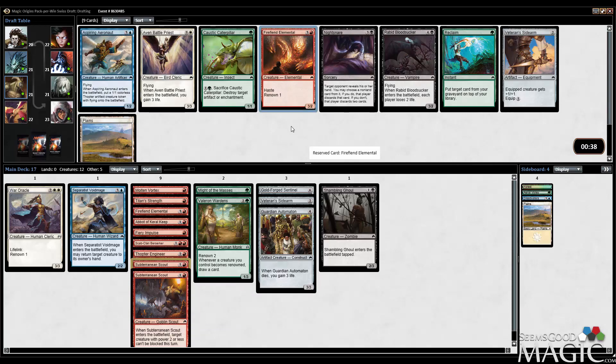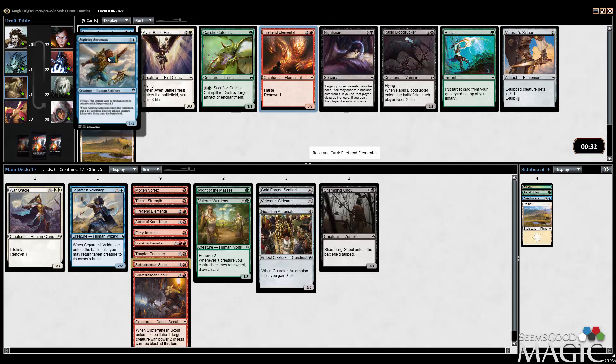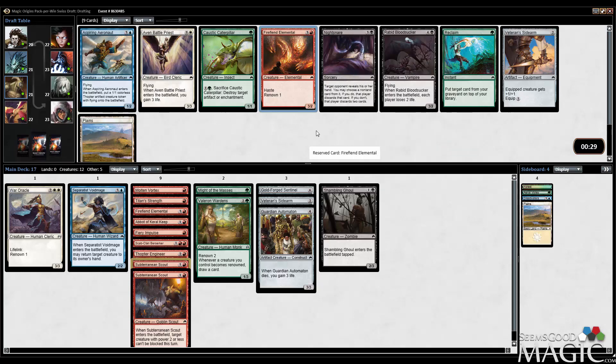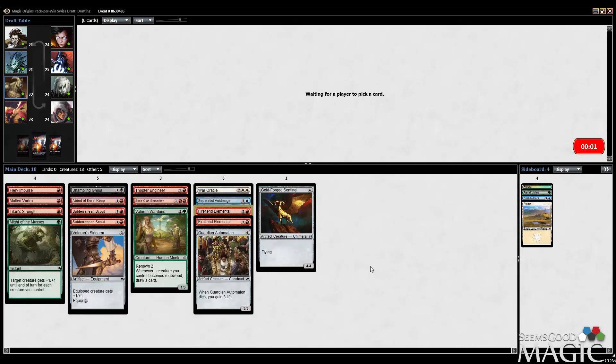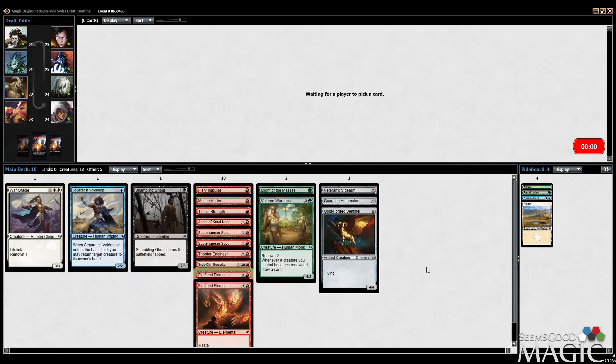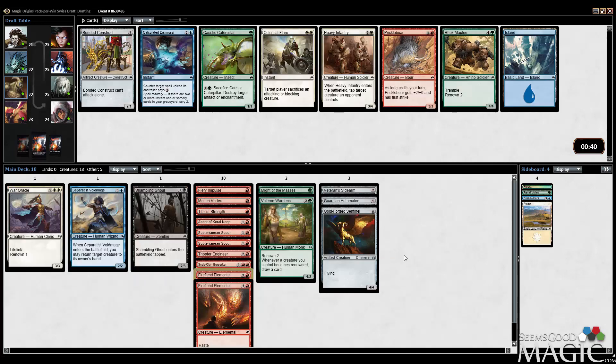I think we continue plucking up red cards, so I'll take the Fire Fiend Elemental. I did say I'm not a huge fan of it, which is true, but there's nothing in here I really care about otherwise. I like the Aeronaut. Bloodsucker is playable but not great. Elemental might actually be the only pick we care about in there. So we're still red, but we don't know what else we are. Currently have only two red four-drops and then one more in the automaton. Our curve doesn't look bad — curve actually looks fine. So what's our second color? I don't know. Hopefully we can figure that out.